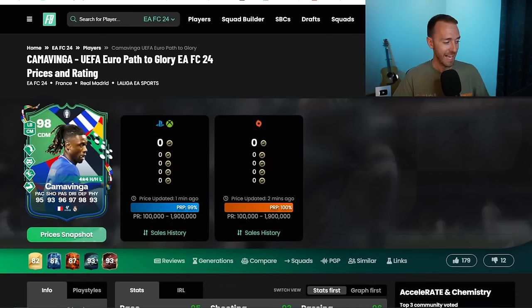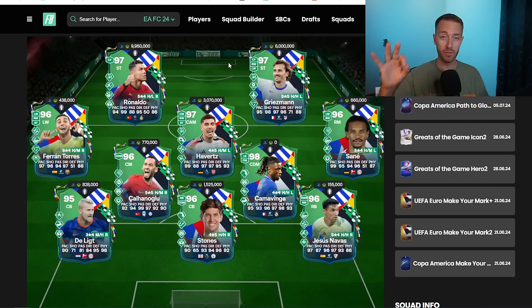I do want to draw your attention to an upgrade that just happened for a card that EA made a mistake with. Kamavinga was dropped with four playstyle pluses. Of course, Griezmann was only dropped with three. He got upgraded. Now he has the fourth.